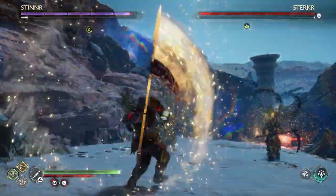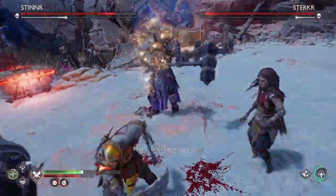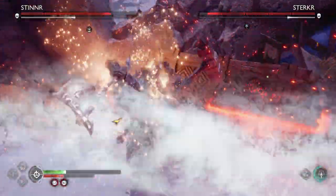Now, since you've picked one to fight, throw all your AoE attacks, all your Runic attacks, and just damage that one particular boss you've picked.